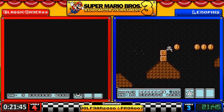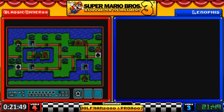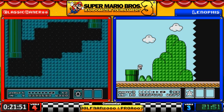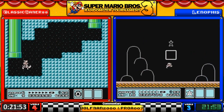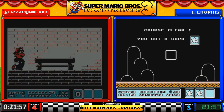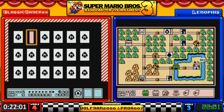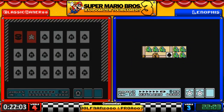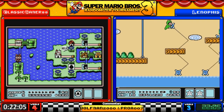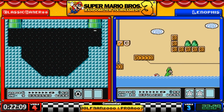World 4 is World 4. Classic isn't even going to bother with the end card game — going to power through. That strategy has worked quite well for him.